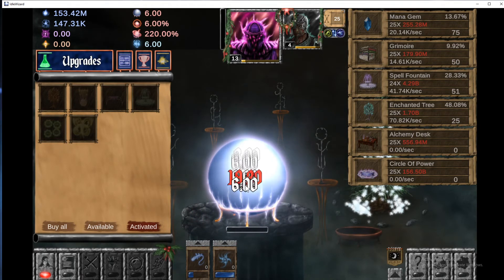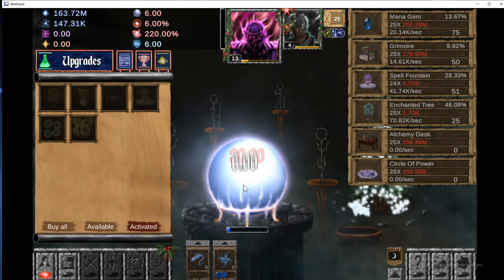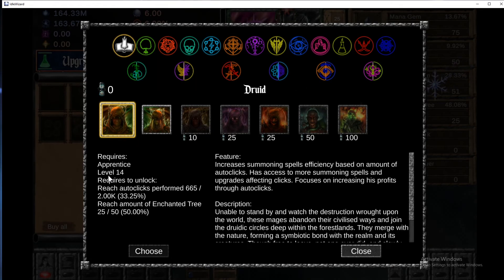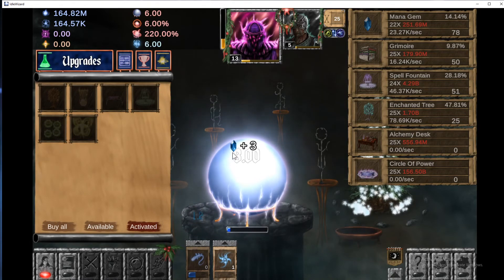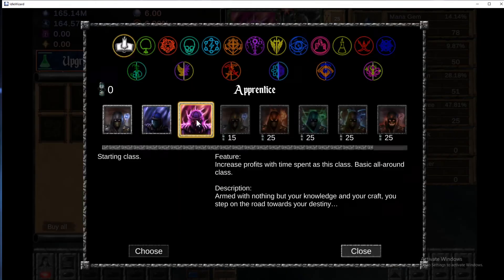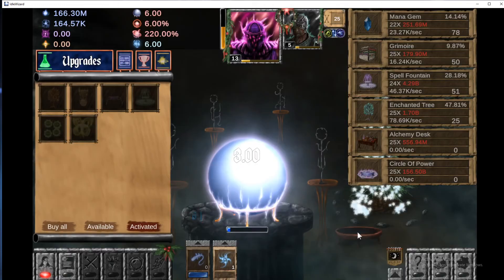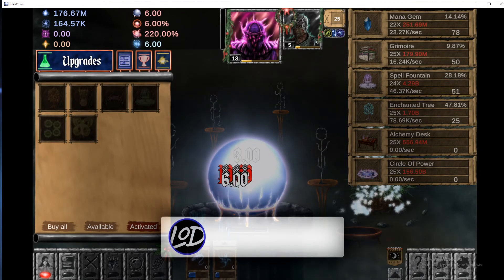We're already earning six per click, which is pretty big, due to our pet already being level four. We're about to be able to go to Druid because autocclicks performed — we're not quite there, but we're getting there. Once we can get Enchanted Trees, we'll be able to go to Druid, which will be pretty big — a big boost right there.